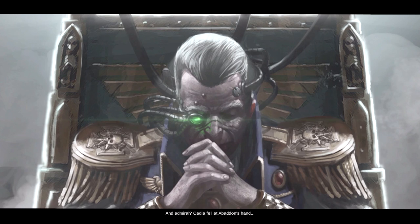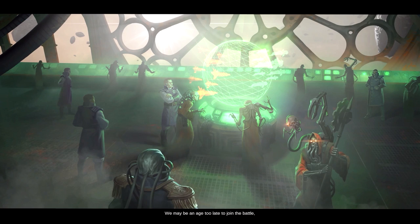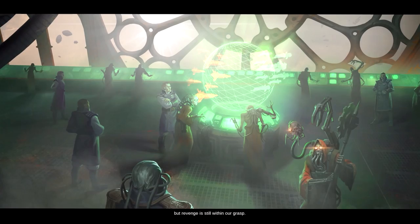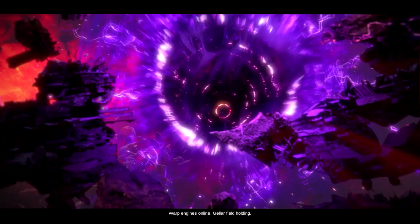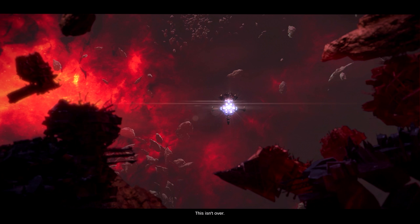There's a lot of confusion out there, sir. Admiral, Cadia fell at Abaddon's hand. Then we are returned not a moment too soon. Navigator, chart a course to the Cadian system. We may be an age too late to join the battle, but revenge is still within our grasp. Warp engines online, Gellar Field holding. This is Admiral Spire to all Imperial vessels: rally at coordinates 154, 554. This isn't over.